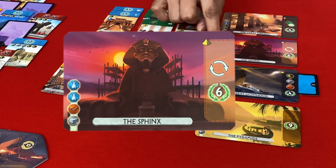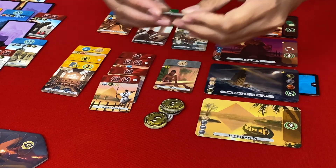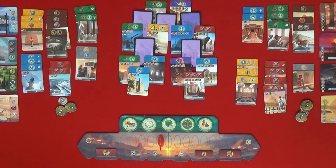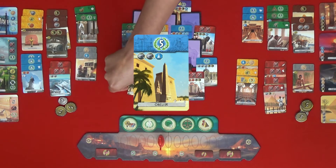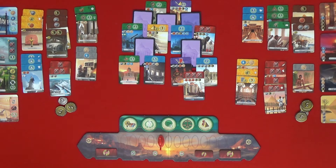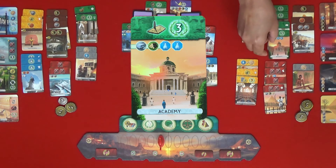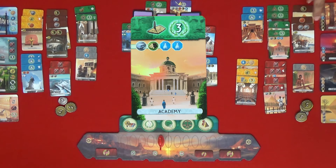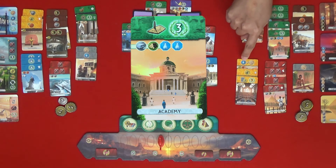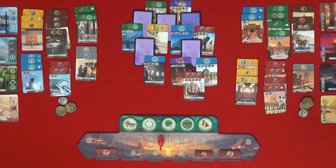I'm going to build the Sphinx. I have one glass and you have a production — so for the second it's three. I have a brick and a stone, so I pay three money. I'll use this one to build it and then I can go again. I'm going to build the Academy. I have a brick, a wood, and a glass — I need to pay three for the glass.